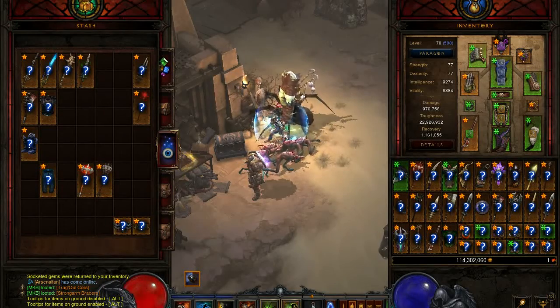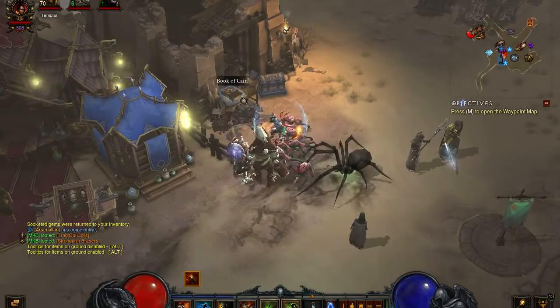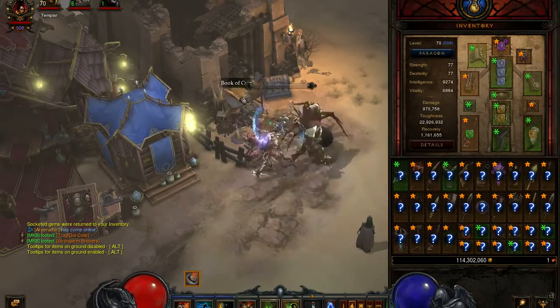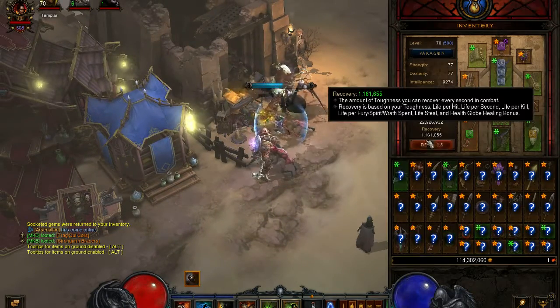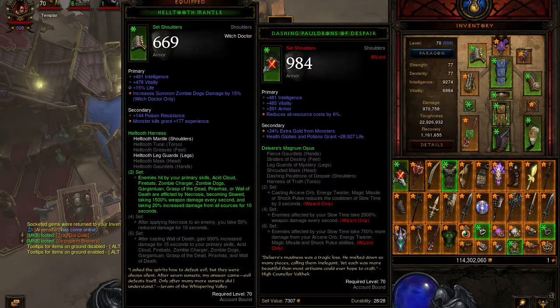Hello guys and gals, Mike here once again from Games4Charities. Tonight I'm in Diablo 3 Reapers of Souls Hardcore and we're going to be identifying 50 Legendaries and/or artifacts, all of them farmed on Torment 7 or 8. Hopefully we'll get some decent stuff in here. I farmed this stuff with my Barbarian as well as my Witch Doctor.